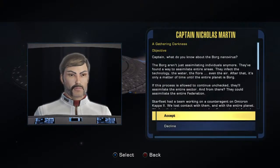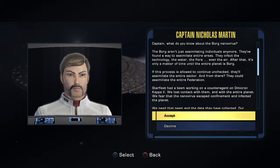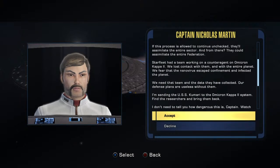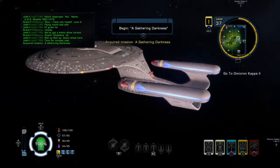Captain, what do you know about the Borg nano virus? The Borg aren't just assimilating individuals anymore — they've found a way to assimilate entire areas. They affect the technology, the water, the flora, even the air. After that, it's only a matter of time until the entire planet is Borg. If this process is allowed to continue unchecked, they will assimilate the entire sector and from there the entire Federation. Starfleet has a team working on a counter-agent on Omicron Kappa 2. We've lost contact with them and fear the nano virus escaped confinement. I'm sending the USS Kumari to find the researchers and bring them back. Watch your back and good luck. Let's accept and begin Gathering Darkness.